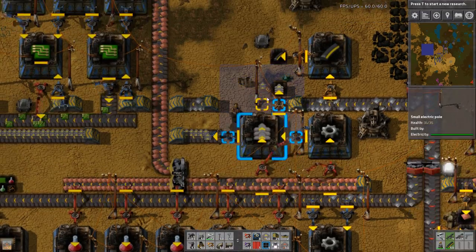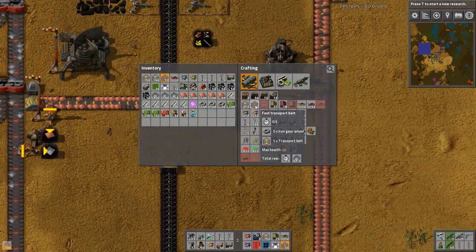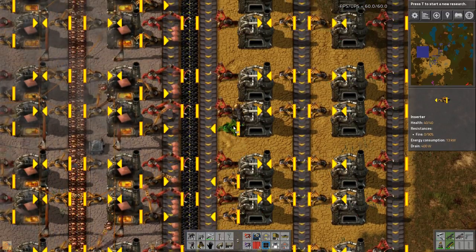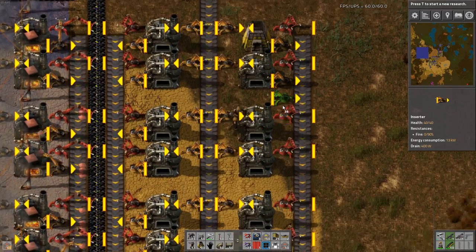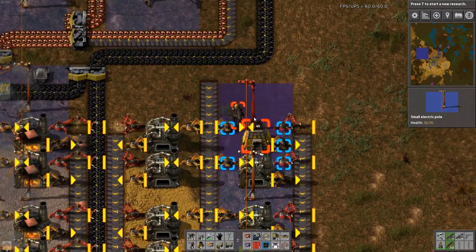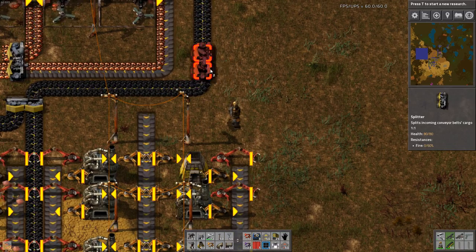I ran out of gears. We should probably consider upping those so we can make a bunch of orange belts. There we go. We've got to get some inserters on here - these will take the materials off from the smelters. And we need to feed another layer of coal over here, which shouldn't be too bad because we have one right here.